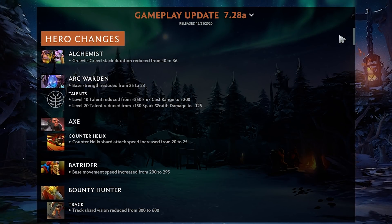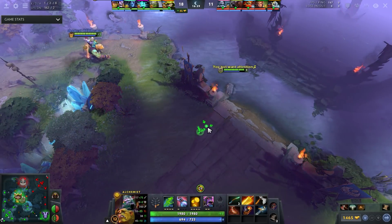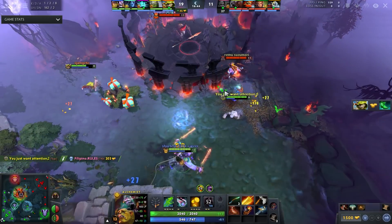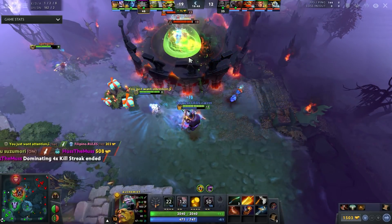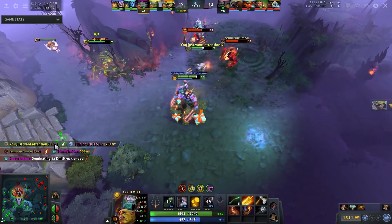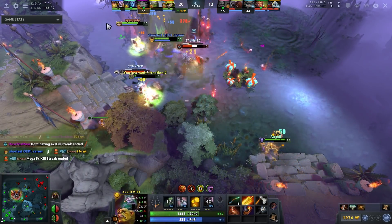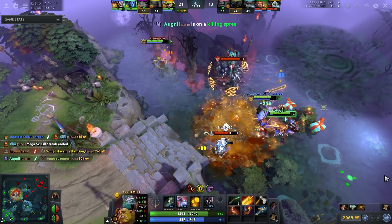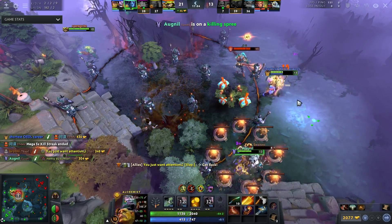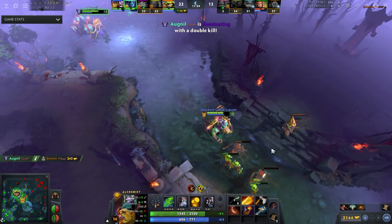First up on the list we have Alchemist, a hero that went up in win rate quite a bit. I even played position five recently and it felt pretty good — the stun being a 16 second cooldown at level one and better mana cost is nice. The acid spray felt great, doing damage right away. This is a bit of a nerf to Alch but I don't think it's the end of the world.